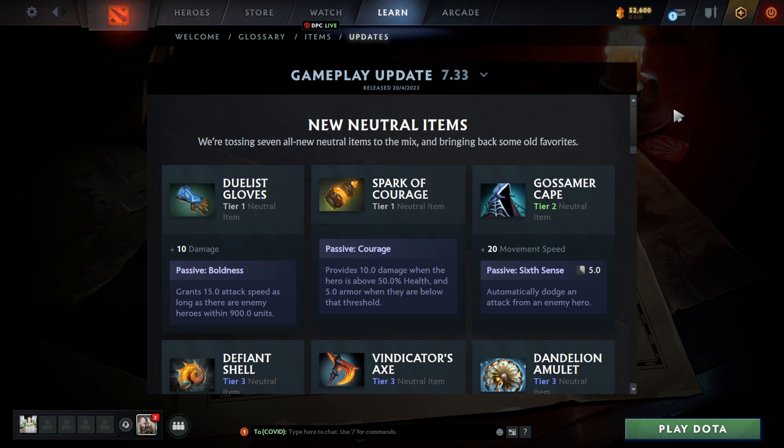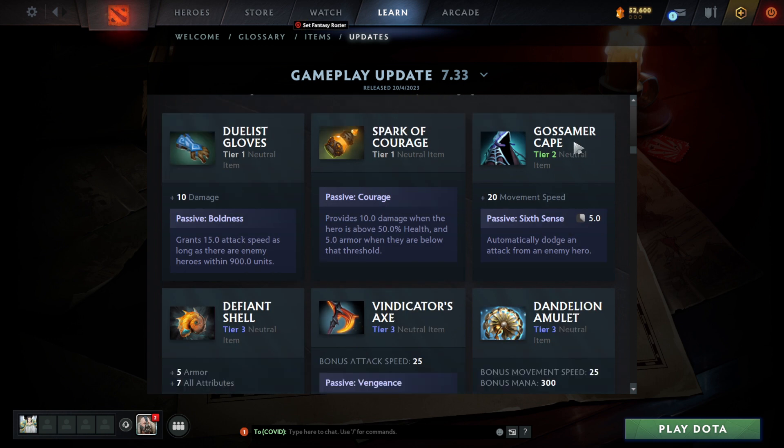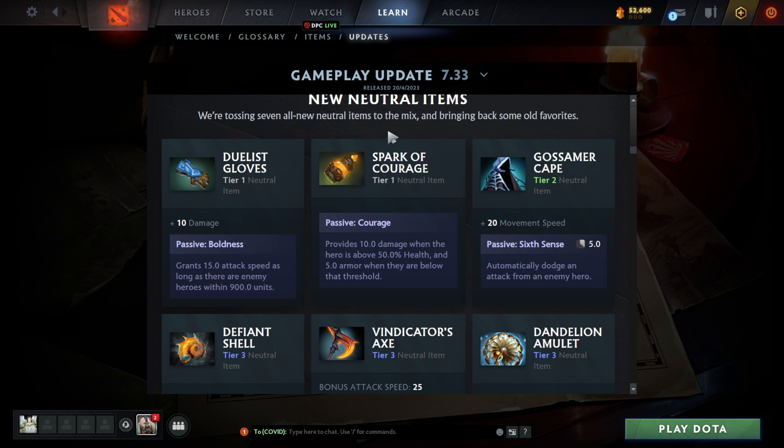What is going on guys, welcome to Dota Chronicles. Today we're going to be breaking down the new items in Dota 2 for patch 7.33. I've been really busy this week so I haven't been able to make a ton of videos, but this weekend I'm going to be releasing a crap ton of videos. I'm going to be breaking this down into different sections — this one is based on neutral items and items in general, then other videos will cover heroes, the map, and so on.